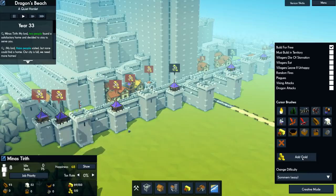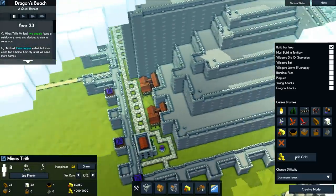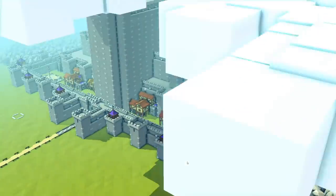Adding gold — where does the gold get added? There's no treasury first off. We can fix this. So by adding gold, it gets rid of those obnoxious little notifications, which are very important when you're playing the regular game because they let you know that you're out of gold.